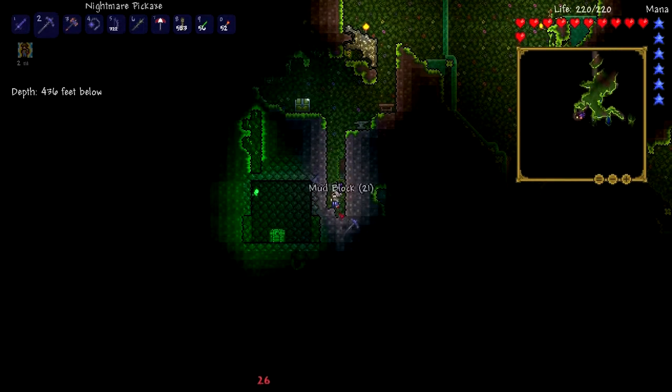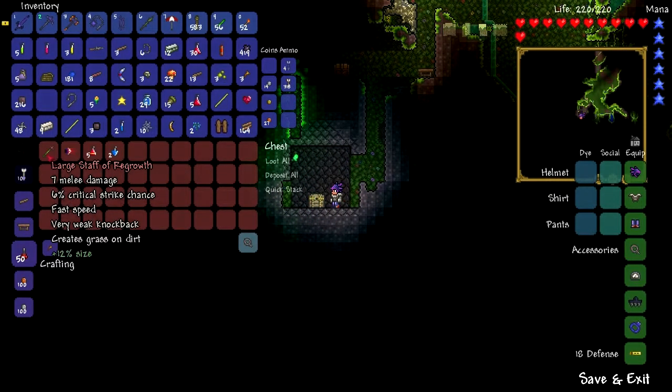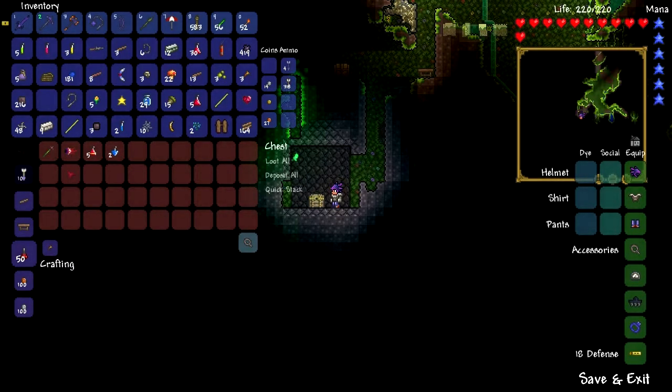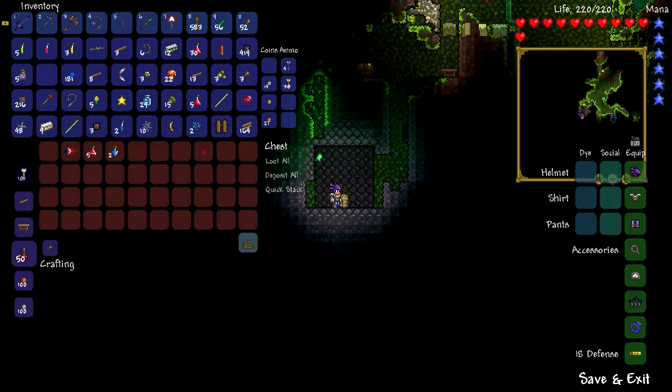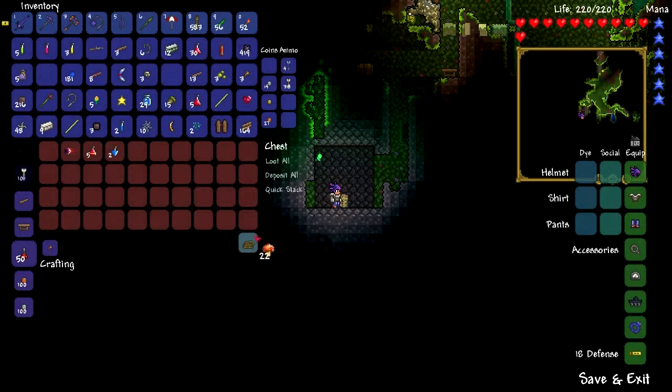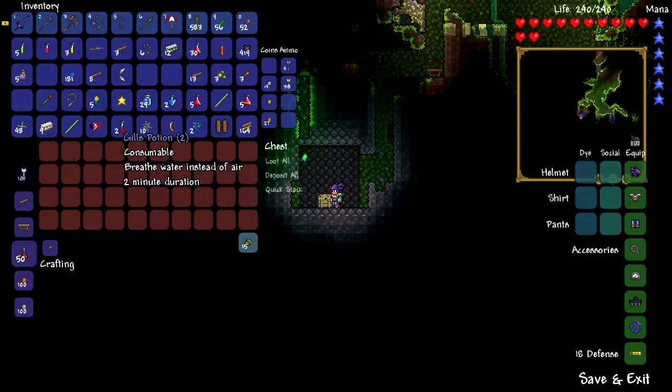Okay, what did I get from this jungle chest? Mudstone blocks - Staff of Regrowth. This chest is not my friend. I need the Rubber Coil but not the mushrooms, not the tin ore, not the mudstone blocks. I'm gonna sacrifice this slot - that's gonna hurt. Acorns I don't need right now. Let me just get everything else. Breathing - breath underwater. I want this chest - it's an Ivy Chest!